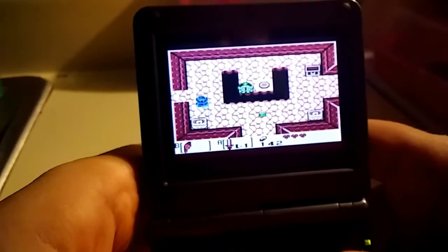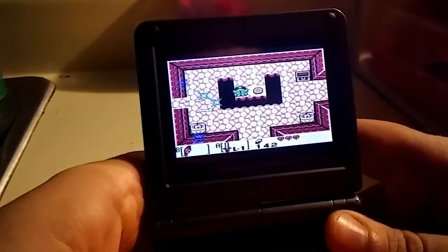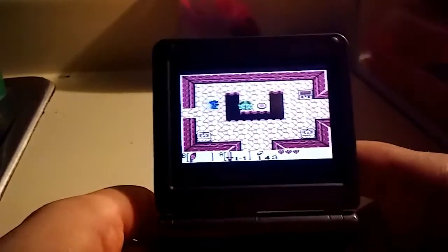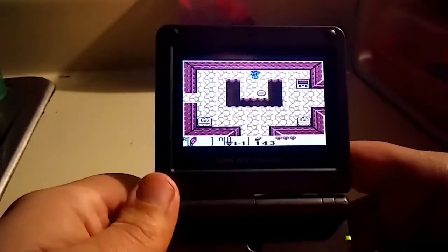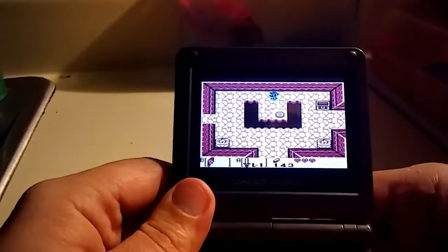And there we go — oh, it's going everywhere! Wait, did that actually go all over the screen? He was just close to me, but that's what I wanted to show — just a glitch I found by accident in Link's Awakening on the Game Boy.